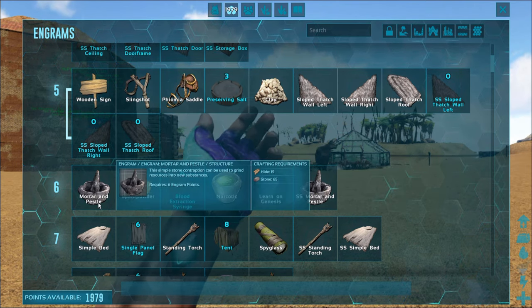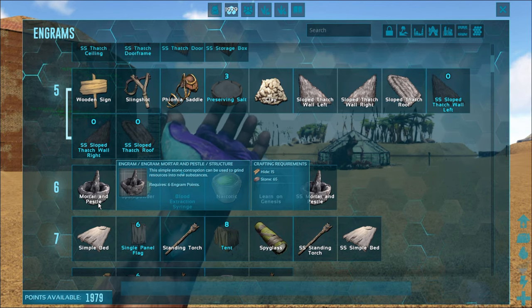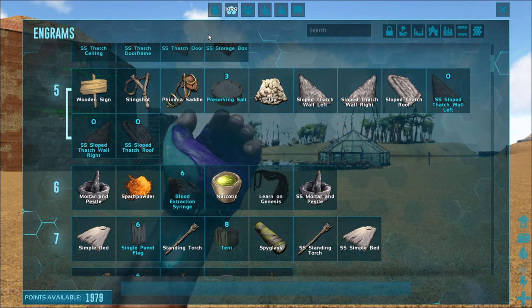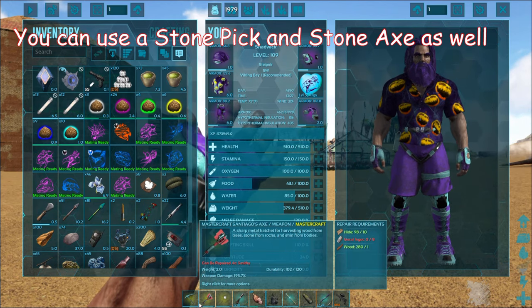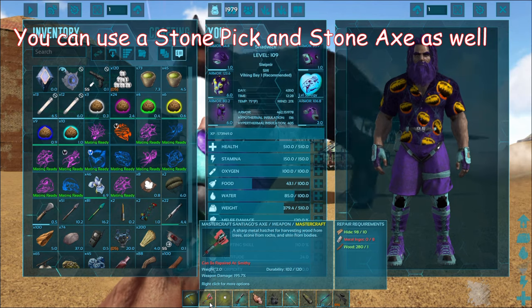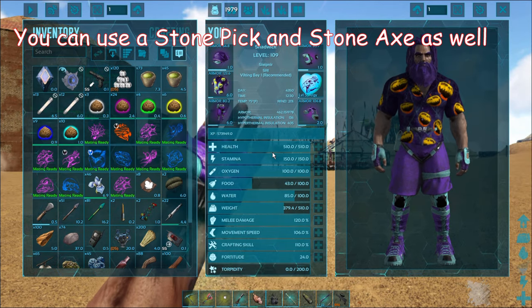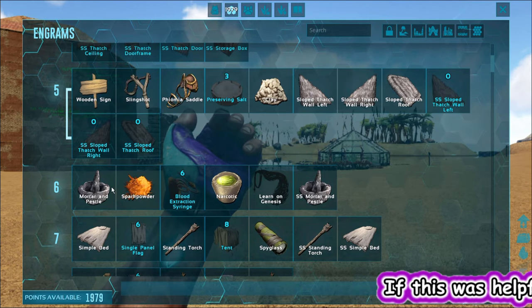The mortar and pestle requires 65 stone and 15 hide. If you want to know which tool — the metal pick or the metal axe — harvests more stone or hide, you can take a look at my other video, which will be linked in the cards. I'll show you which one harvests more. So let's go back here.